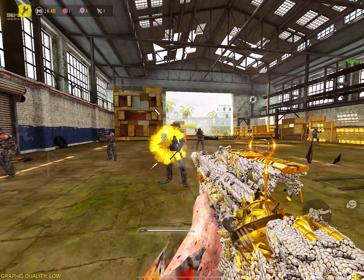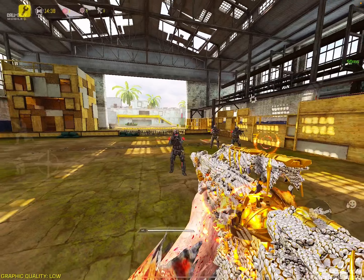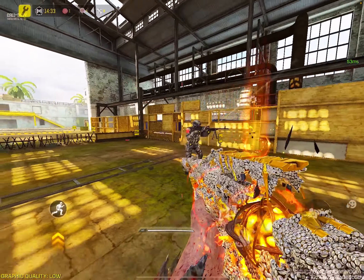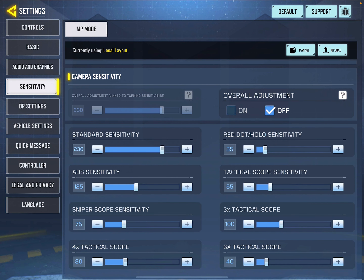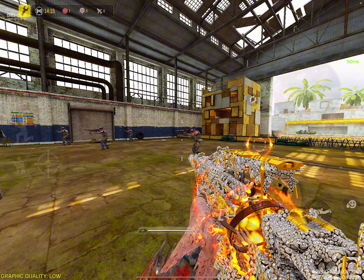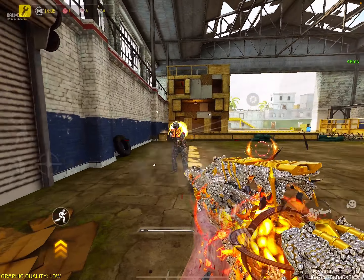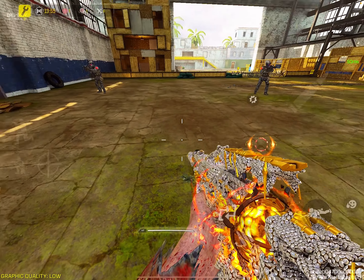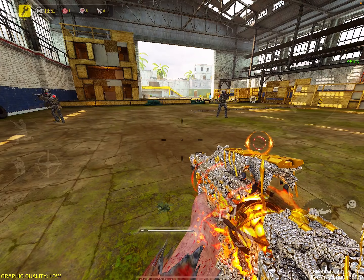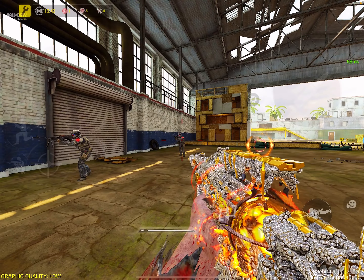This higher standard sensitivity helps when you're using hip fire, especially against players who have good movement. You can't always scope against them, so you have to hip fire to knock them back. For me, I always use very high sensitivity for those fast players — something like 100 to 240 — so I can react fast in all directions.